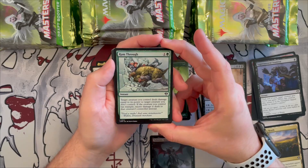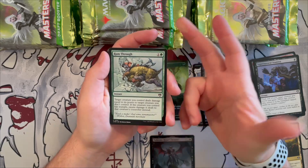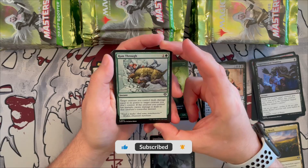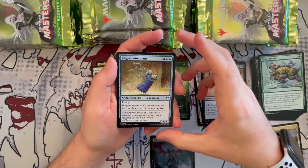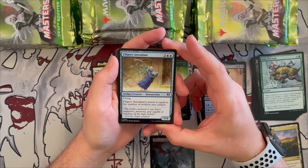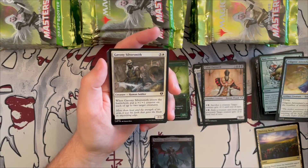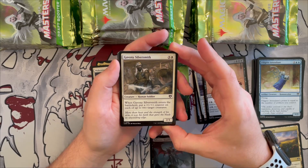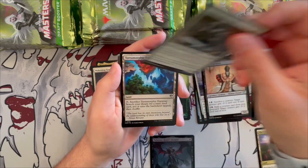Ram Through is a nice instant — target creature you control deals damage equal to its power to a creature you don't control; if your creature has trample, excess damage is dealt to the defending player's controller. Felry Attendant is a 0/* flying homunculus that costs two generic and two blue — its power equals the number of artifacts you control. Gavin Silversmith is a 2/3 human soldier — when it enters the battlefield you put a +1/+1 counter on each of up to two target creatures you control, really good in the counter deck.